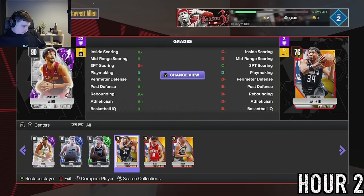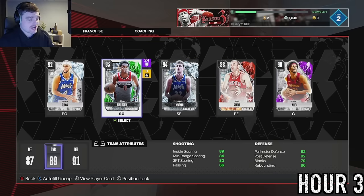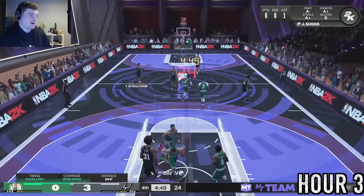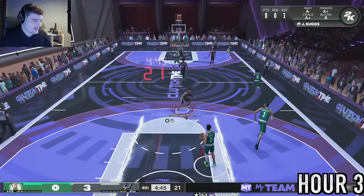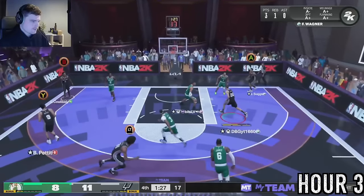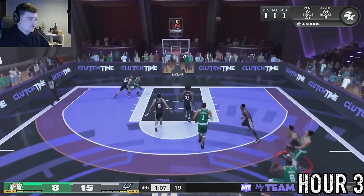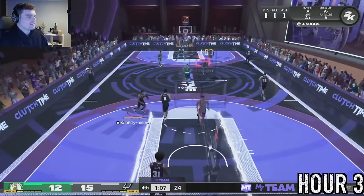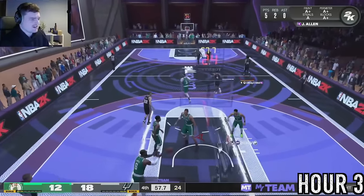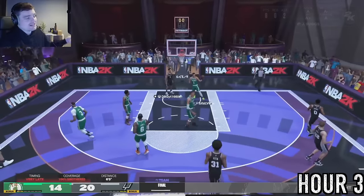It looked like we weren't going to hit it so we started fouling the CPU and eventually got our 25 points and 4 assists with Franz Wagner. Then we go to Clutch Time Online and I completely forget that the duo doesn't count as amethyst players - they're still rubies. We put together a nice five - genuinely a nice squad. We end up facing a god squad but with the one-two punch of Jalen Suggs and Franz Wagner we have a chance. Jalen Suggs just dunks it past Wembanyama - that's a win.